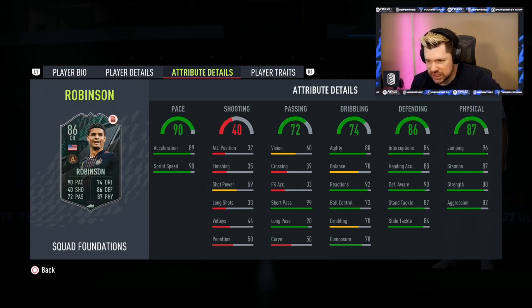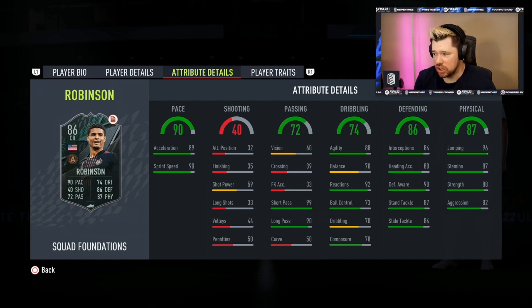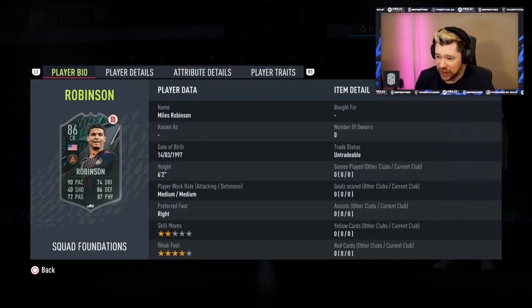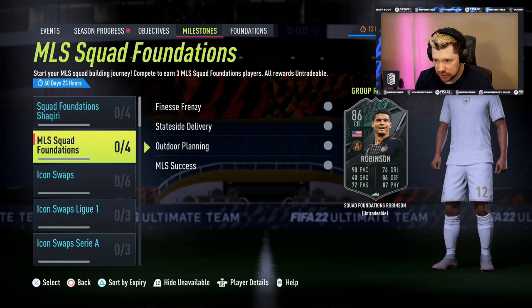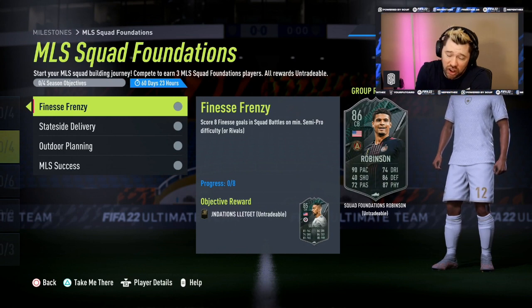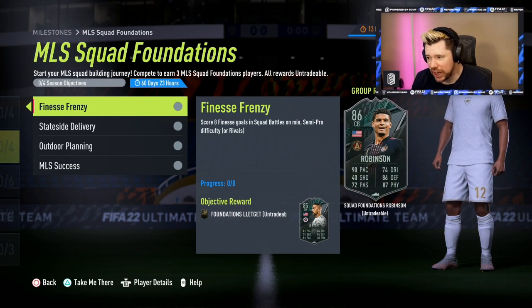Robinson has 99 short pass and 90 long pass for a center back, which is unreal. 60 vision is okay, pace is very good, reactions and agility are very good, he's six foot two. Ball control and composure are decent, defensive awareness is very good, defensive stats and physicals are good — strength and aggression combination is nice. Fantastic card.